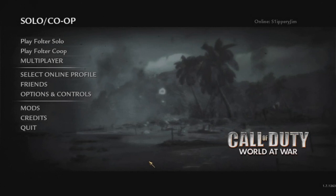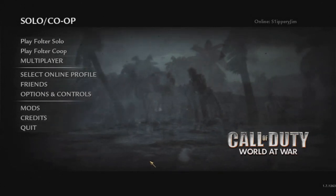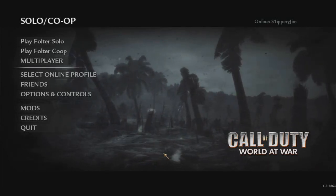Greetings Zombie Slayers, Slippy Jim here with some custom zombies on Call of Duty World at War. This is a UGX map called Zombie Falter by Jimmy33. It's available via the UGX Map Manager — link in the description for that.